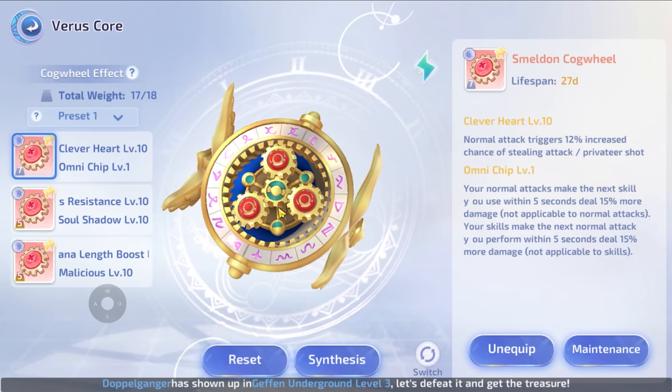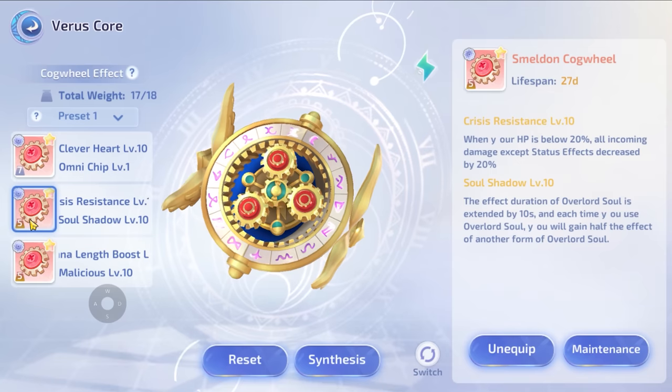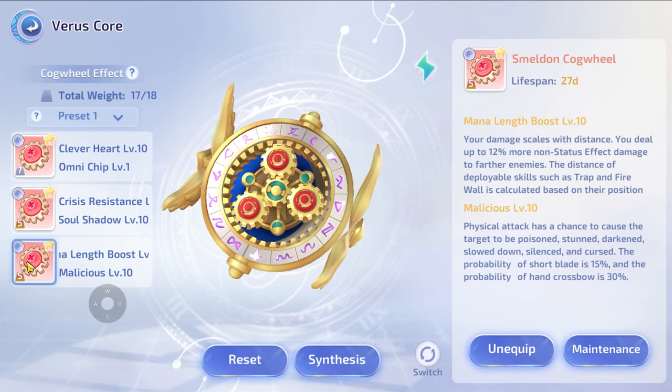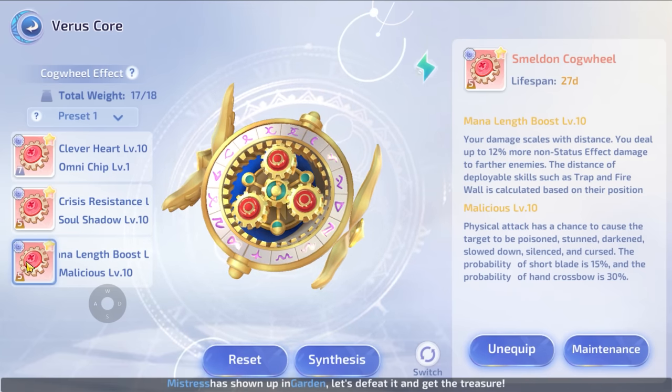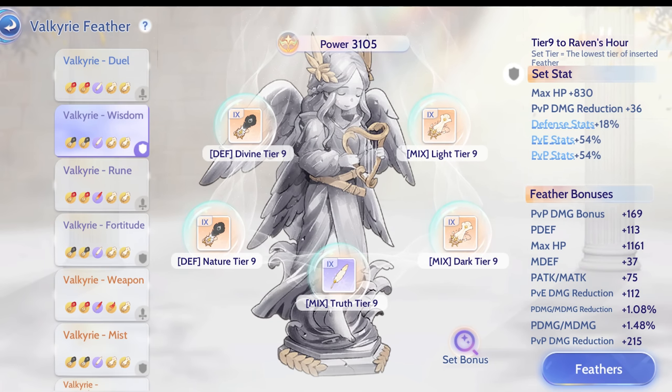The best card for stalker auto attack build is Momentum Management Module for ASPD. Since you're using tier set you'll need a lot of ASPD to reach 500 ASPD — it's hard but doable. Other cores you can use: Clever Heart for proc chance, Omni Chip for basic and skill damage, Soul Shadow for 90% block chance, Malicious to inflict 30% chance status effects, and Reversal for damage. For feathers, the best set is attack Space and Time, mix Dark and Light, Mix of Truth or Valor for more STR, Defense mix Dark and Light, Defense Divine in Nature, then Mix of Truth or Grace for the purple one. You can also switch from Dark and Light to Sky and Day, or Terra and Night to get more PBE damage bonus and red action.